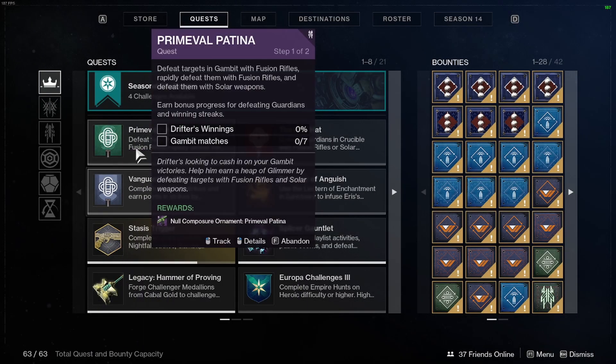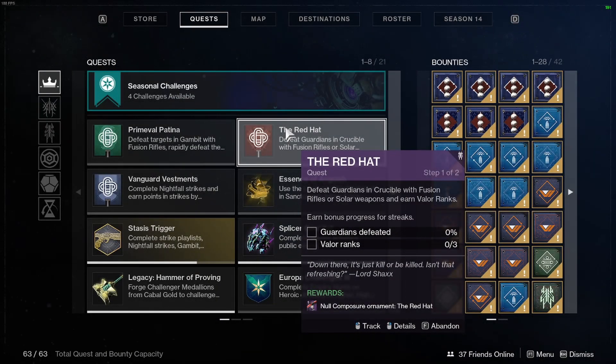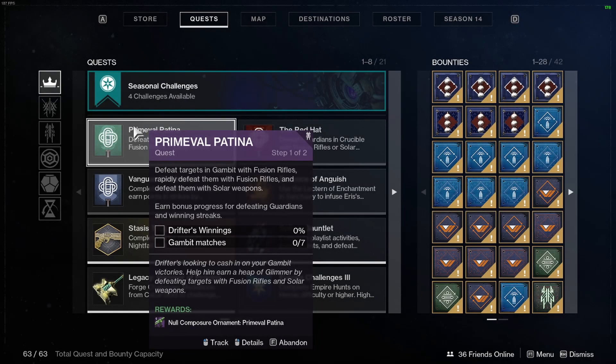Once you pick up the weapon, you can pick up 3 ornament quests for it. The Vanguard one can be picked up from Zavala, which requires you to complete 3 Nightfalls and defeat combatants with fusion rifles and solar weapons. The Crucible one, the Red Hat, requires you to get 3 Valor ranks and defeat Guardians with fusion rifles or solar weapons. And lastly, the Gambit one, Primeval Patina, requires you to play 7 matches and defeat targets in Gambit with fusion rifles, rapidly defeat them with fusion rifles, and defeat them with solar weapons.